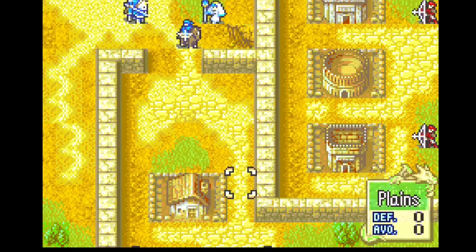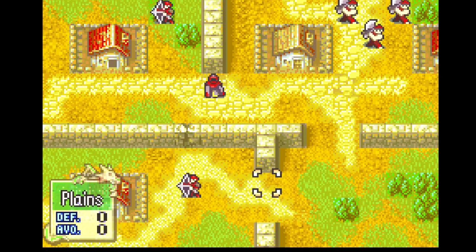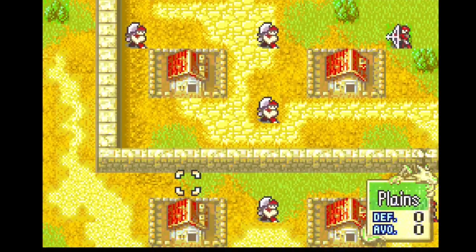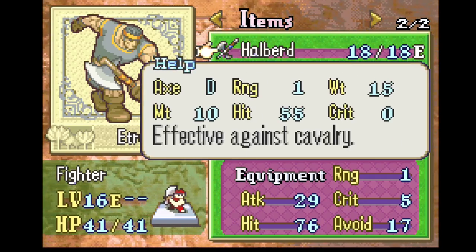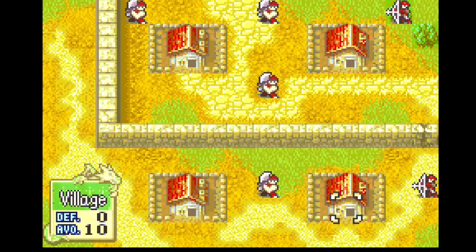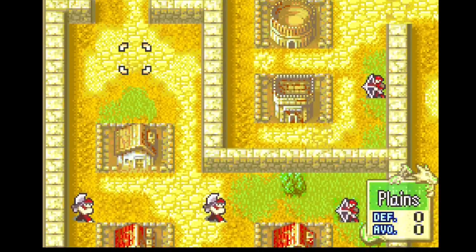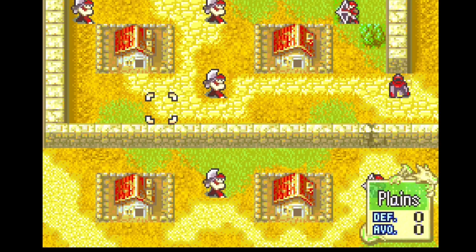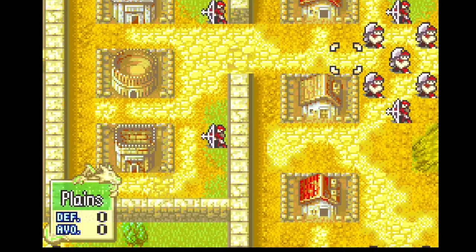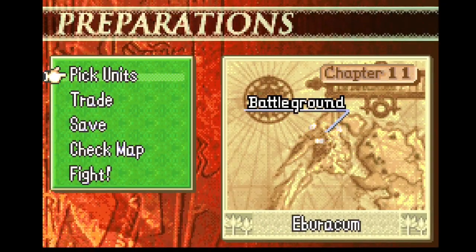The other thing to mention is these two houses. There's a wall here and you can go around, but this chapter is a lot about timing. It can be kind of annoying to get these houses. One strategy is taking a unit like Zealot and going down this way, but this guy has a halberd that does 30 might, so as long as we put a sword on him we should be okay. This guy has a longbow, so you can bait him through the wall and then have Zealot fight the halberd guy. Or potentially Shanna can do it. Getting all the houses provides a Hero's Crest, so that is going to be extremely useful.